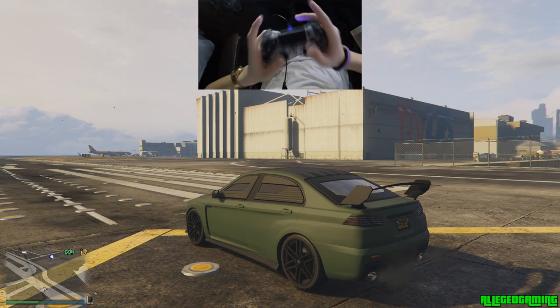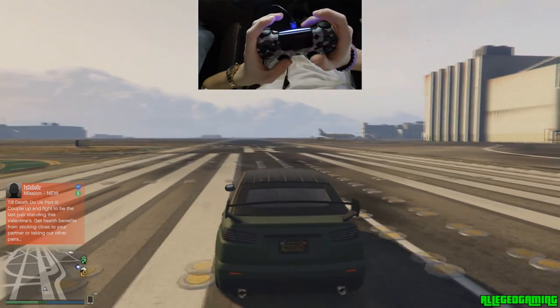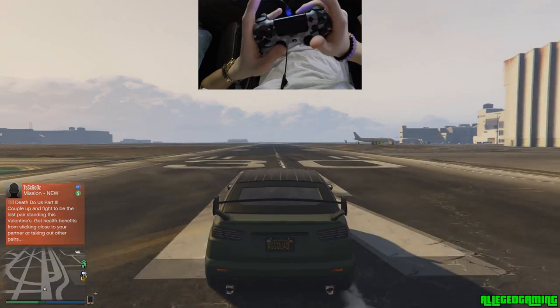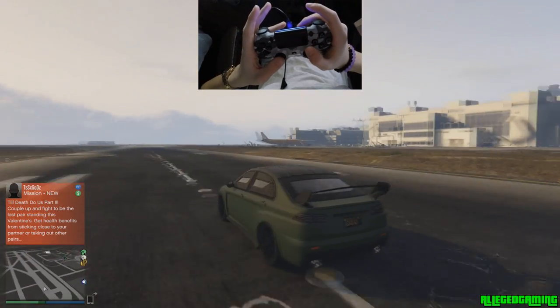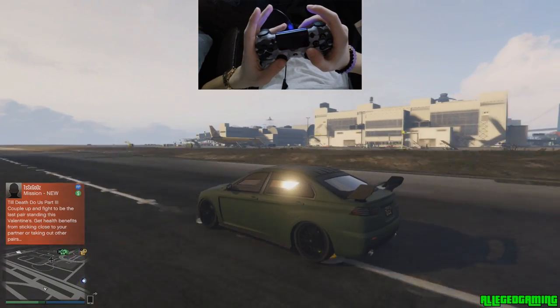I'm going to show you an example right here. There we go guys, caught it — that's your double clutch for an all-wheel drive car.